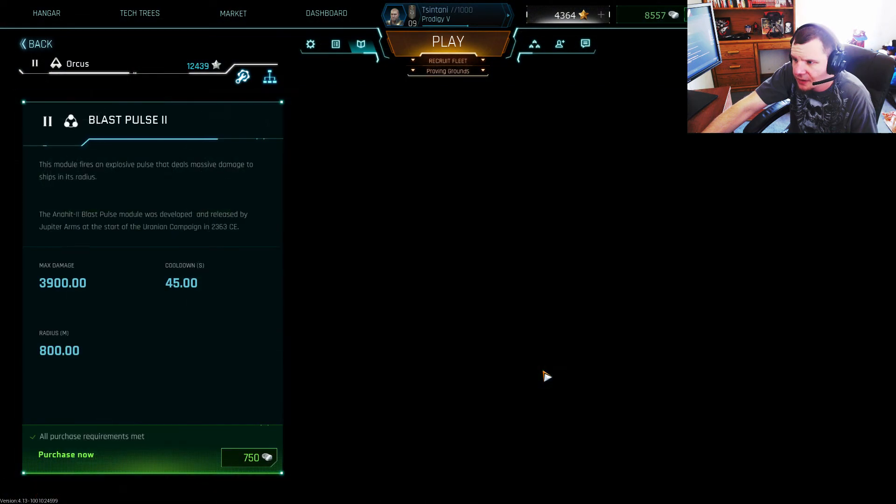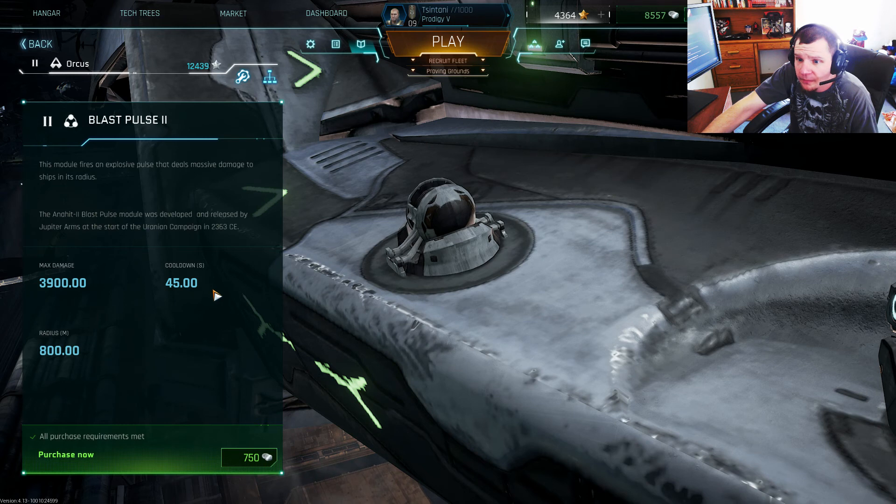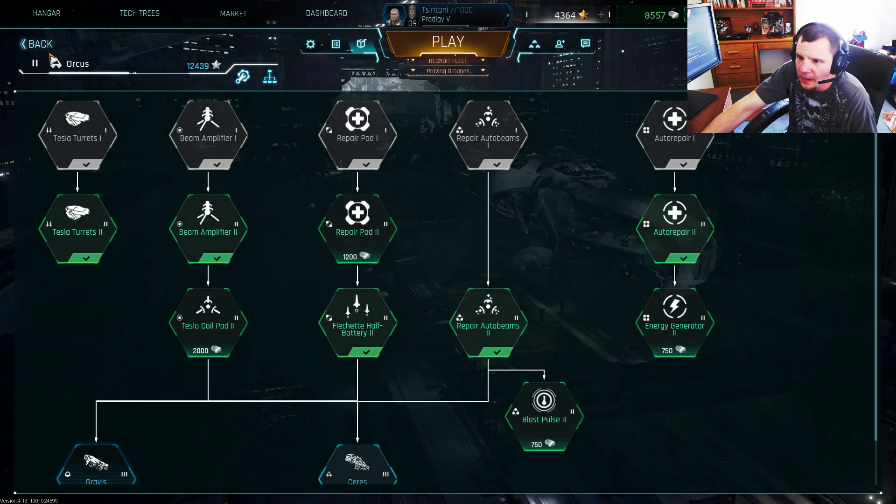Not that make-or-break in my opinion. You also get this Blast Pulse — an AoE Explosive Pulse. It says Massive damage, but I care to disagree: 800-meter radius, 3,900 damage. Great tactic against the Fighter Jets from Team Elimination.